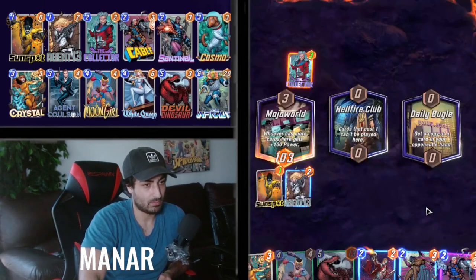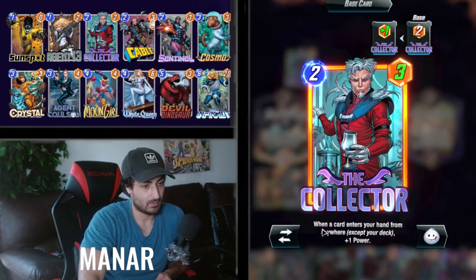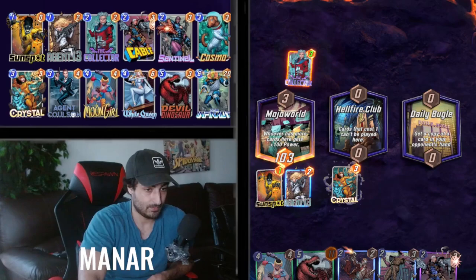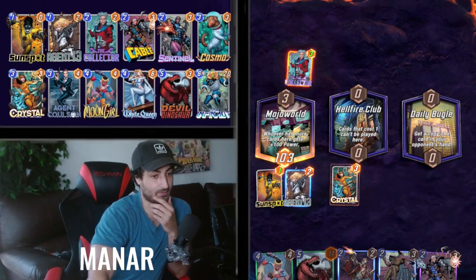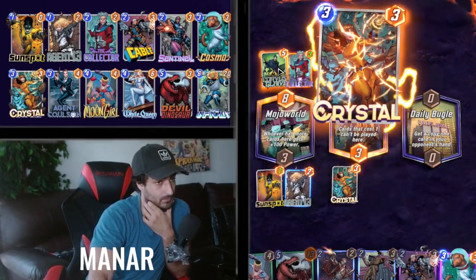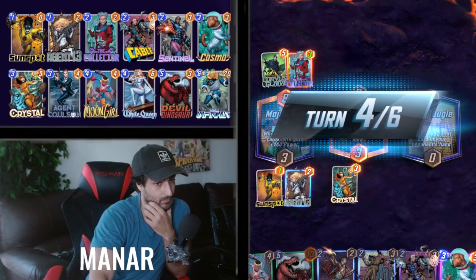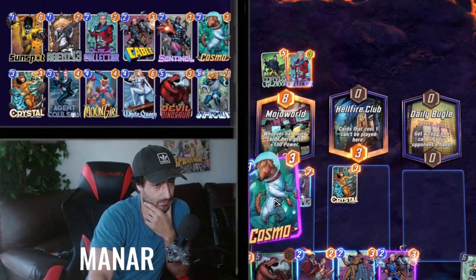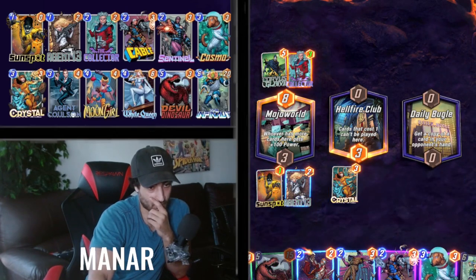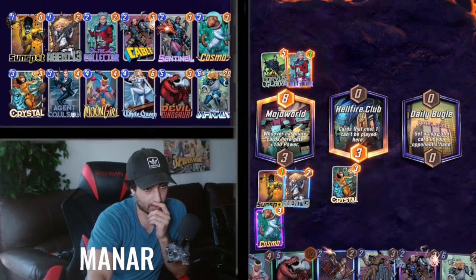Swarm — wait, you discard and when a card enters your hand from anywhere. So if we give him Crystal then it actually disrupts him, disrupting his hand from filling up. I think we play Cosmo here. One, two, three, four, five, six, seven — we already have a full hand. We'll take Cosmo to the left.